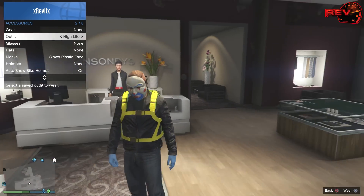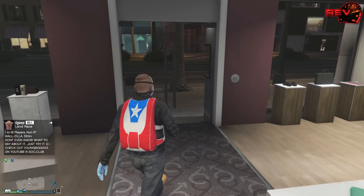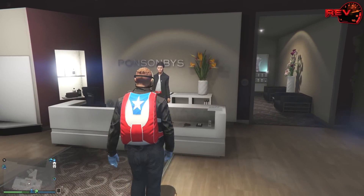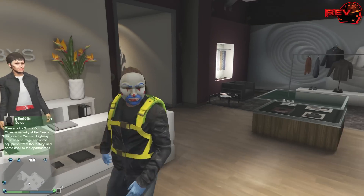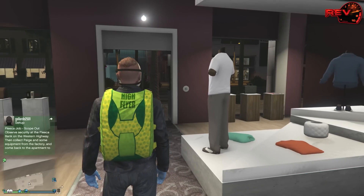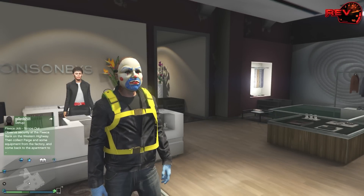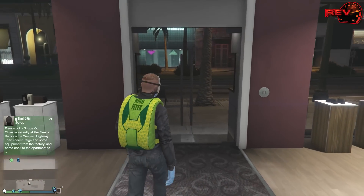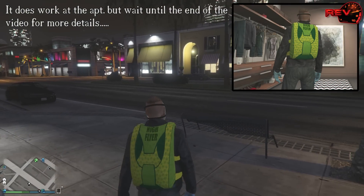And there it is. That is it, hope you liked the video. Unfortunately I think you have to go through here to activate it - there we go. You can't do it through the interaction menu, you have to do it through the clothing store. Yeah, there we go guys. You have to do it through the saved outfits - you have to go physically into the clothing store, or you could do it in your apartment, I don't know.